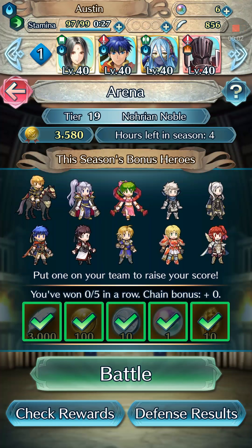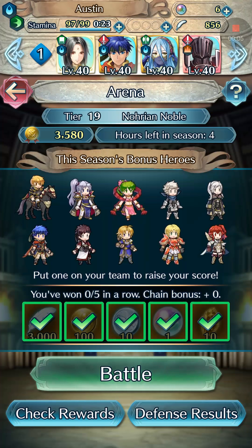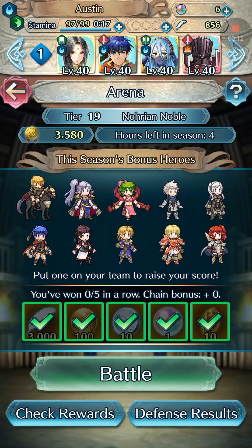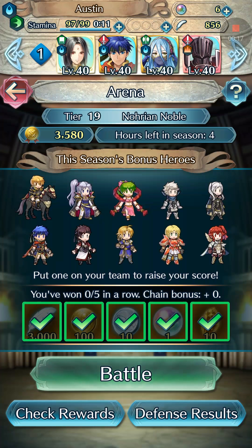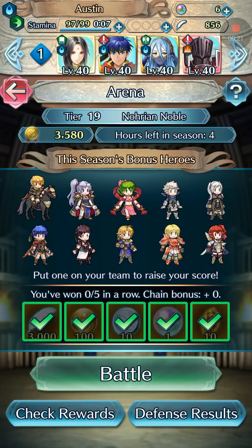Hello and welcome back to Fire Emblem Heroes, another arena run. This time I'll be using Ike the Young Mercenary as my bonus unit. Soren is running his typical arena build, which is Wind's Brand, two Cloys, and a Rally and Fury. Azura and Black Knight have stayed the same, so I'm just gonna show off Ike's skills and then we'll get started.